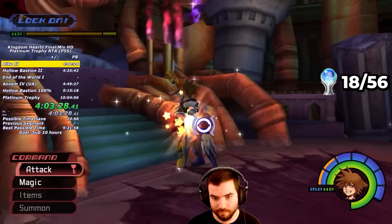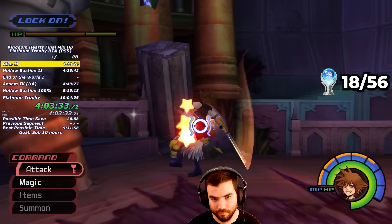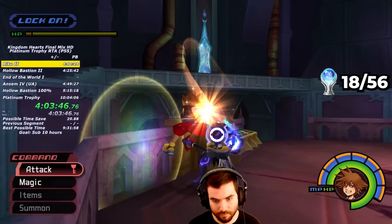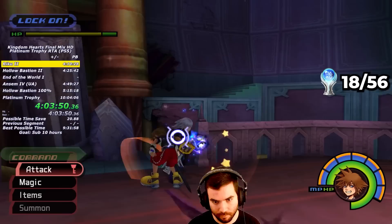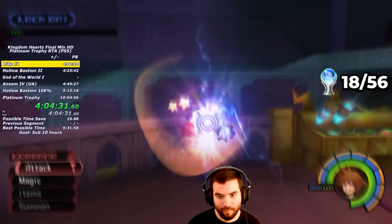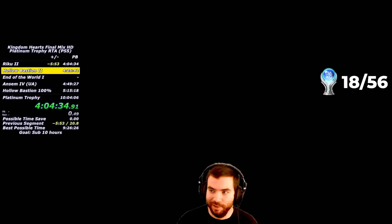Riku Ansem can actually be pretty neat in the speedrun. To kill him as quickly as possible, I do a very precise air combo loop to keep him infinitely staggered. In the first phase he can do one of two different retaliations at random, so I basically just react, but after he powers up he consistently retaliates with his ha-ha-ha attack, allowing me to maintain the loop consistently until the fight is over. After defeating Riku Ansem, I find out that I am now almost six minutes ahead of my personal best.